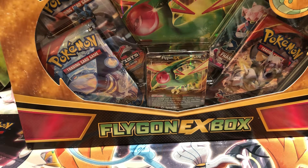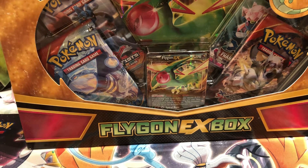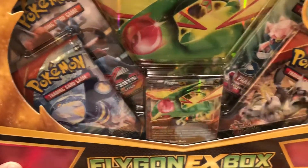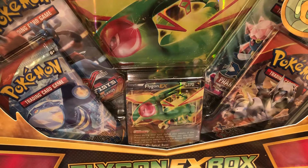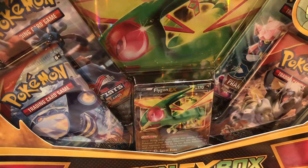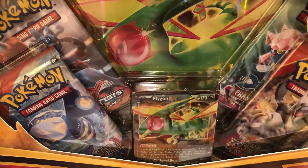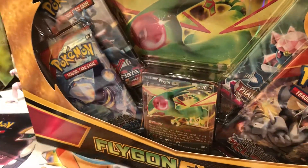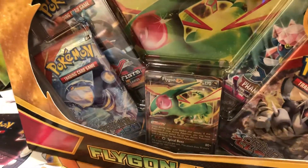Hello, this is EJWebbs here, back with another video. Today we're going to open up a Flygon EX box. This box was another one I got from Walmart on clearance for $11.99. It's got Phantom Forces and Furious Fists packs. It's nice opening some products I haven't opened up before.